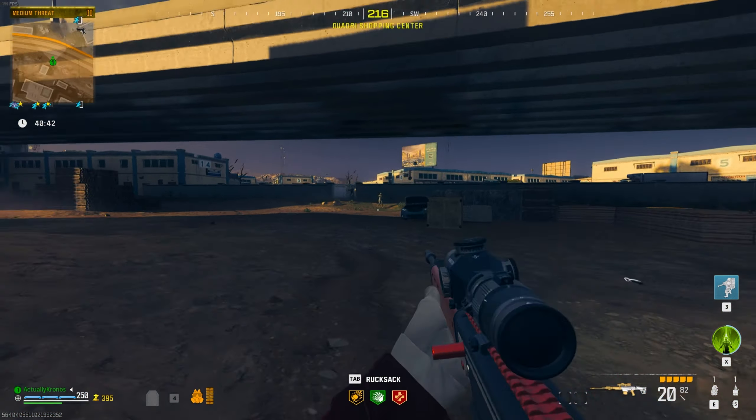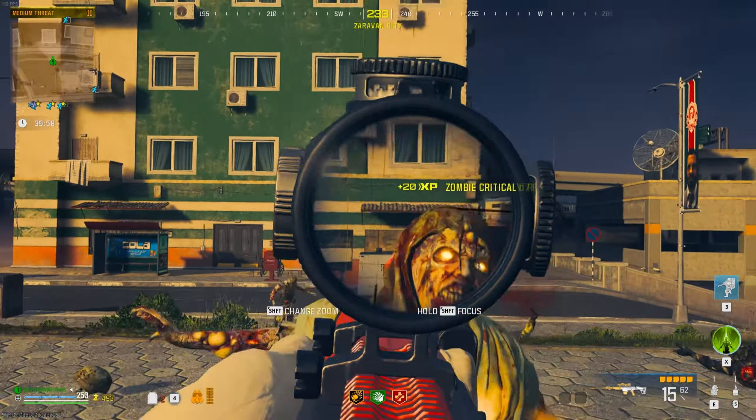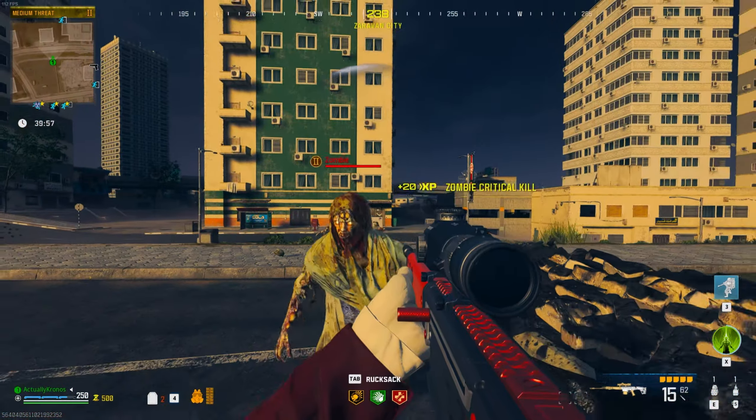Let's go ahead and upgrade it to rare rarity and test it at the next stage. With a regular zombie, that's one, two... it looks like it might be a three-shot to the head now that we've got it up to rare rarity. And honestly, that's not bad - looks like a three-shot especially if you're hitting those headshots. Once we get it up to epic rarity, I'm going to assume it's going to two-shot just because that little sliver of health will get compensated for.